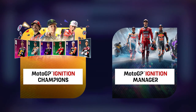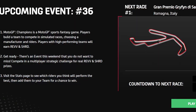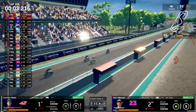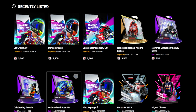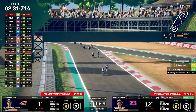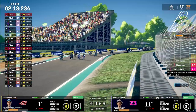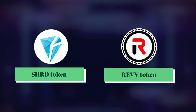MotoGP Ignition has two game modes: Champions, a fantasy sport weekly event, and Manager, the core MotoGP Ignition experience. Manager Mode is a racing manager game that allows you to compete against other players using NFTs of MotoGP riders and bikes, with gear NFTs coming in the future. From deciding what you want your rider to do on a lap-by-lap basis, to maintaining your bike and rider's condition, and even building a full racing team, the game is also powered by the Shard and Rev Tokens.